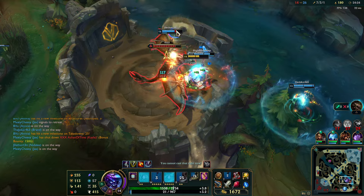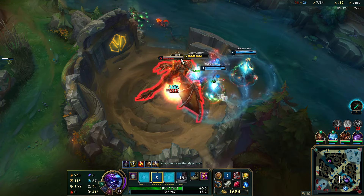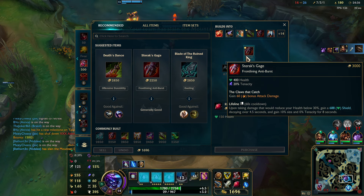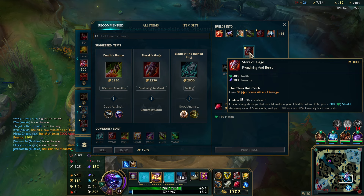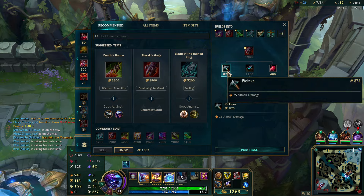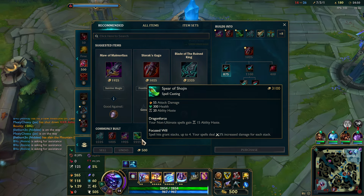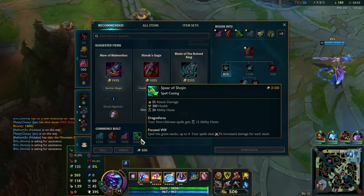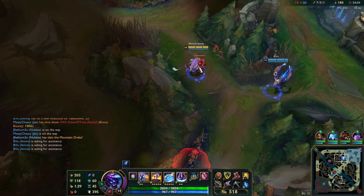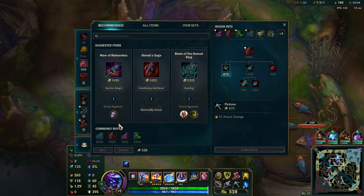Jax still has a mana issue — I guess you could just go Frozen Heart, that kind of fixes it. More damage, shield, and acidity is nice. This item doesn't give you direct movement speed though, which would make it even better. But hey, it gives 12% increased damage which works absolutely amazingly with Jax. We're going to go with this for the icing on top.